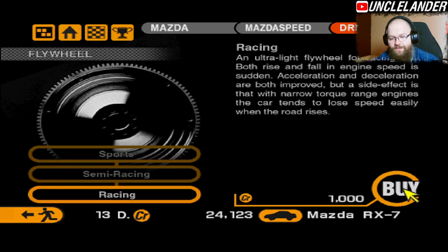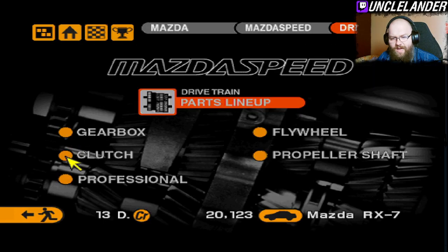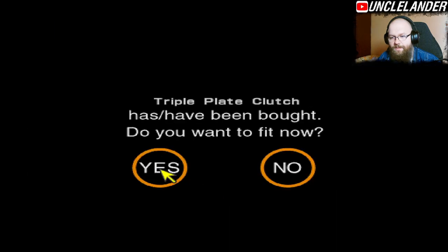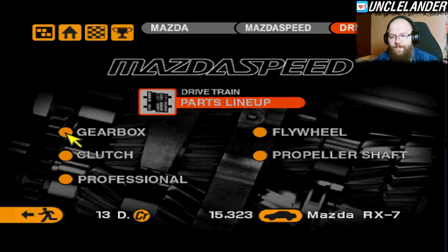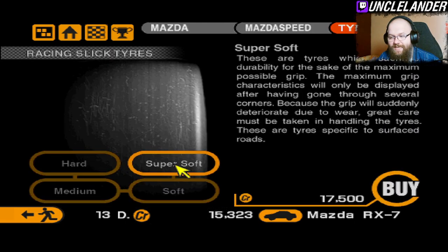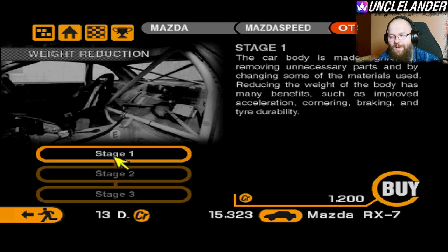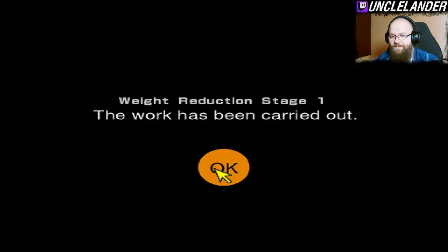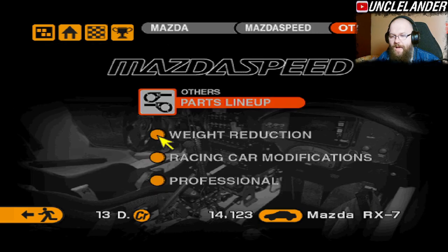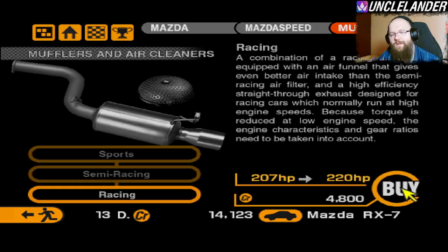Get everything that can increase your acceleration. First we're going to buy the flywheel, then the propeller shaft. I also recommend getting the better clutch — it's 4,000 credits but it's gonna be worth it. The other must-have upgrade is getting the super soft tires, but I didn't do that because I'm a dummy. Buy yourself a weight reduction if you can't afford tires, and I'm gonna increase the power of my car a little bit with a professional muffler.